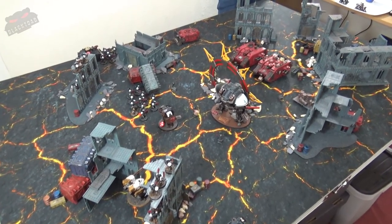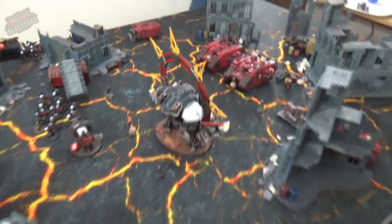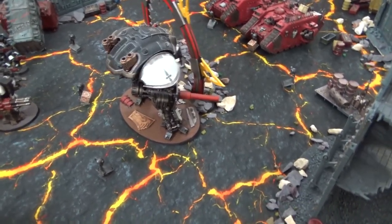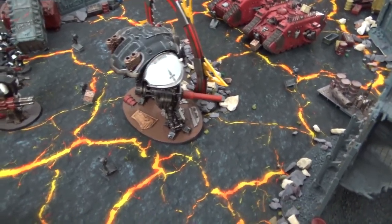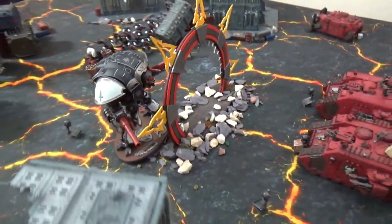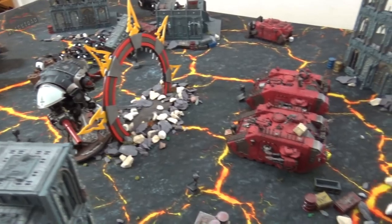At the end of the combat phase for the Templars in turn one, the Knight charges in and comes out victorious, taking out the enemy chaos knight. It now positions itself to protect the portal from relic-laying chaos forces. We move on to chaos turn two.